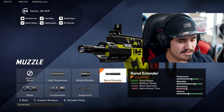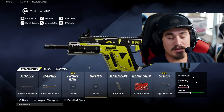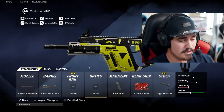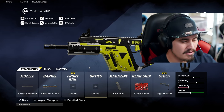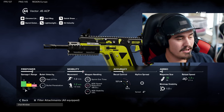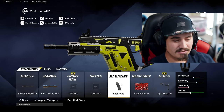Looking at my Vector build, we're going to run the barrel extender and the chrome line. The reason is that this gun already shreds up close — it has the fastest TTK in the game, hands down. Looking at the detailed stats, it increased from 13 meters of doing 19 damage to 17 meters, so that's a big jump. That's why I ran the chrome line and the barrel extender.